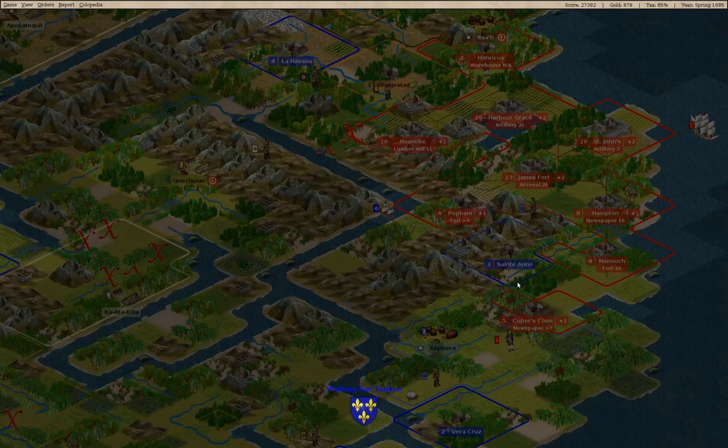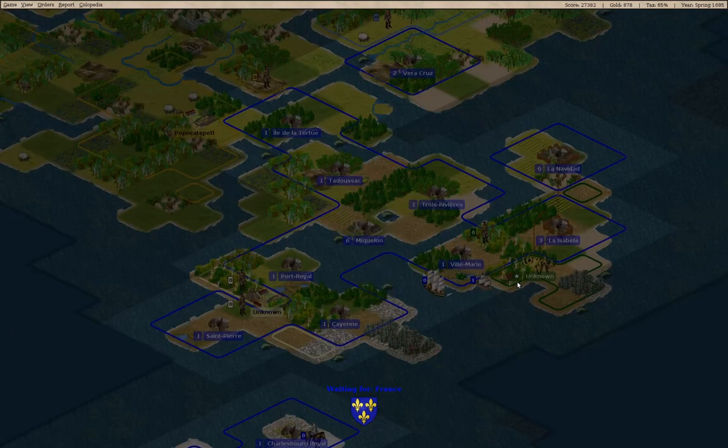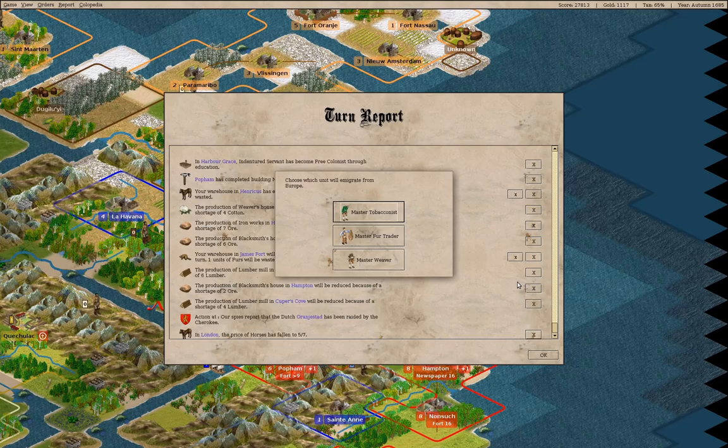If I can get two colonies producing artillery every four turns, we should be able to get enough that we can survive the initial invasion.